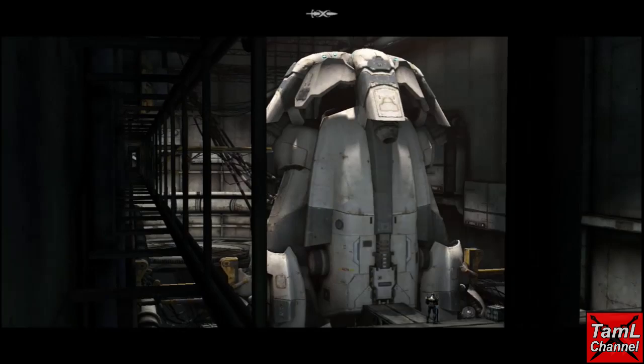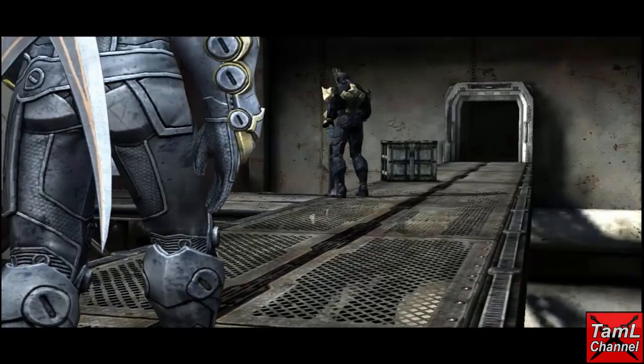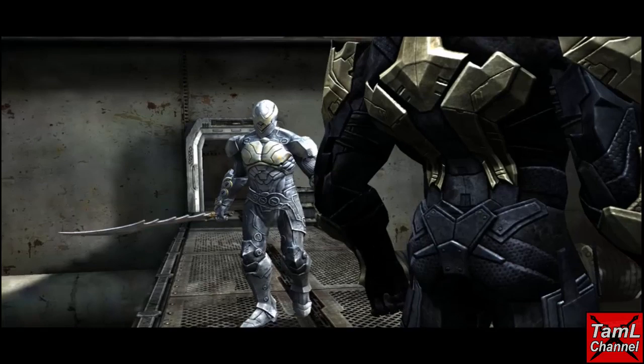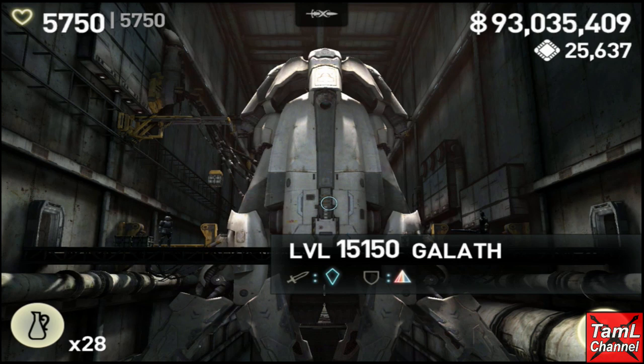Hi guys, you're watching Tamil Channel, your favorite channel for Infinity Blade. In today's video I'm going to show you my epic battle with the Worker of Secrets at a five to one ratio. I'm doing this fight to once again get qualified for the Worker of Secrets Club. Unfortunately, last time my attack charge gem went over the rules, so the rules were changed and now you can qualify with a five to one — which is actually a harder fight than my last one, against a 15,150 Worker.